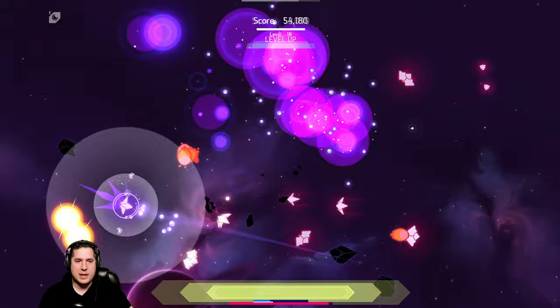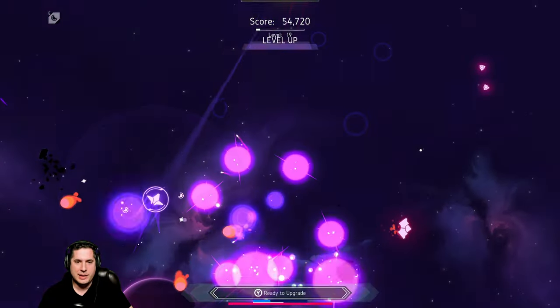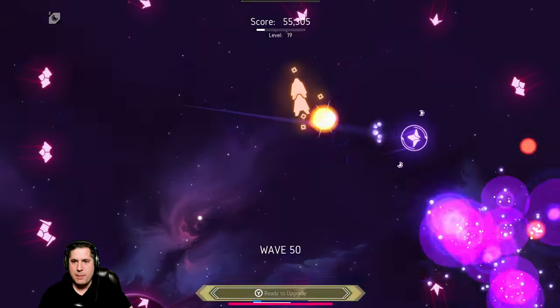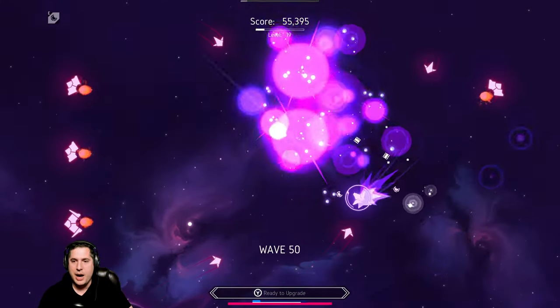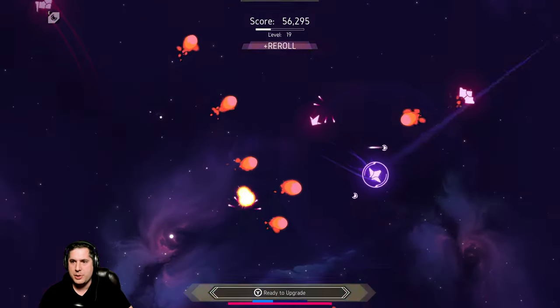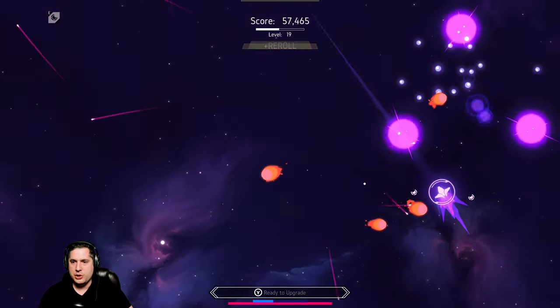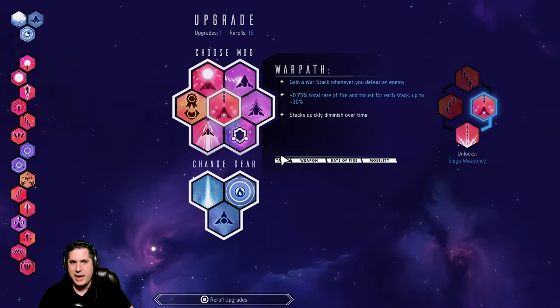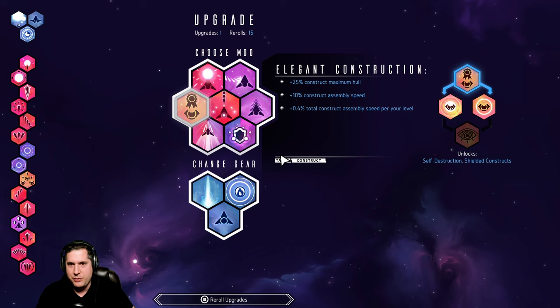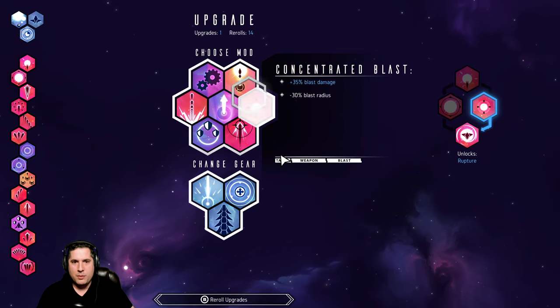One thing I'll say is, because I'm trying to show the game off from the attack side, I have not been taking many defensive abilities. So I'm really vulnerable to dying — my shield is really weak, I don't have much shield strength, almost no hull strength. Usually you can make yourself very tanky, but I haven't done that at all. So all these general protective things, I'm just ignoring.